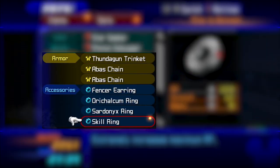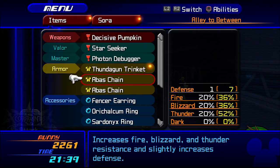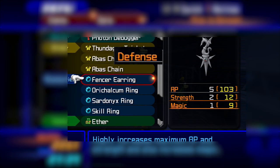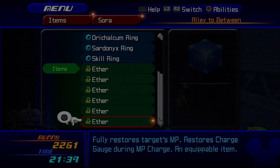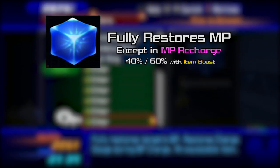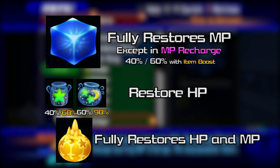Next up is your armor and accessories. Gonna be honest, they don't matter all that much. Just put on whatever gives you the most defense for armor and the most strength for accessories, unless you really need the AP for an ability. I would take two or three ethers, just in case you end up using a few strategies I mention later. The rest can be healing. Potions and high potions work well, but don't be afraid to take a few elixirs if you have any. The fights after this one aren't nearly as difficult.